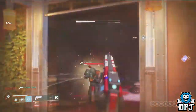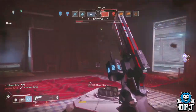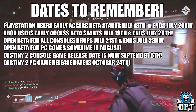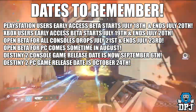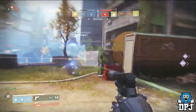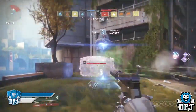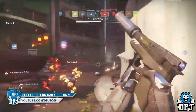So yes, that's basically the loadout of the Arc Strider subclass. Now the beta comes July 18th on PlayStation and July 19th on Xbox, and we actually get to try out all three new subclasses — that being the Arc Strider, the Titan Sentinel, and the Warlock's Dawnblade. I just cannot wait until July 18th and 19th to get our hands on this subclass.